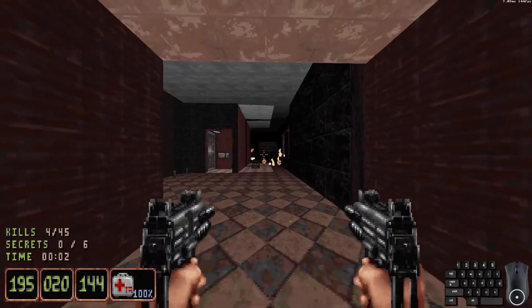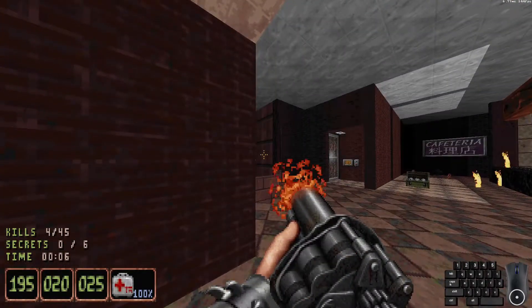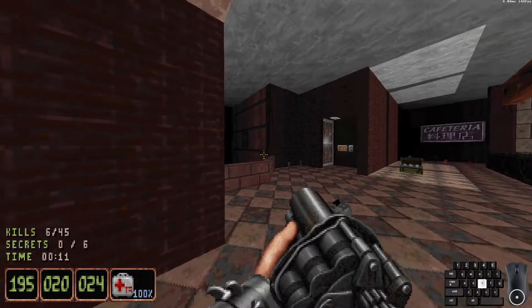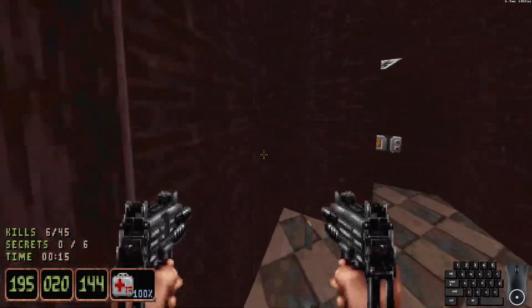Back up. Immediately blow up those barrels, breathe, and then shoot about two grenades down here. Actually, one might be enough — I think there's barrels down there too. So, how's that for an instant hot start?